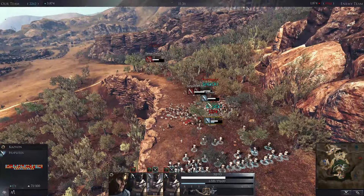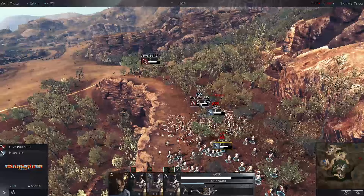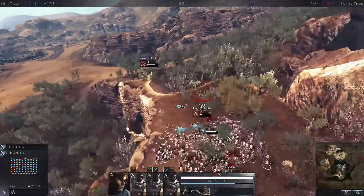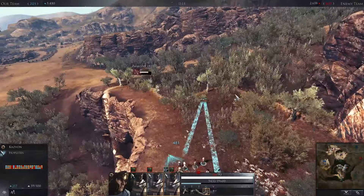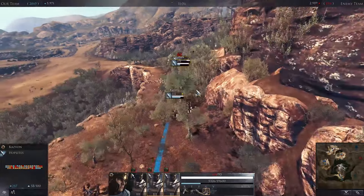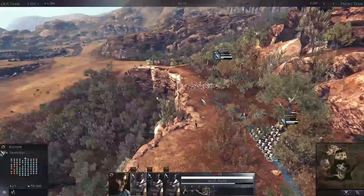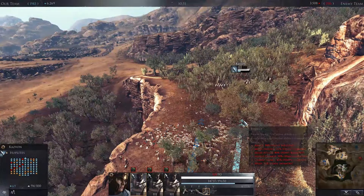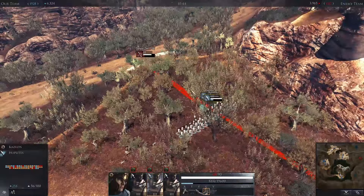I notice the enemy starts backing off so I just turn around and take out the rest of them. It's just one player — if he had friends nearby they would have backed him up and killed all of us. I stay in formation. When you stay in formation it's really good because if you get attacked from behind or people are firing missiles into you, you're not all bunched up so you take less damage from ranged fire. It's not significant but it helps a little.